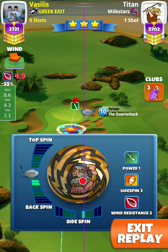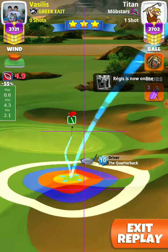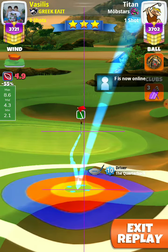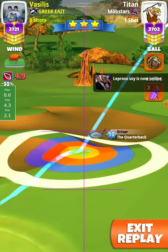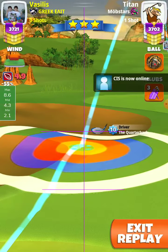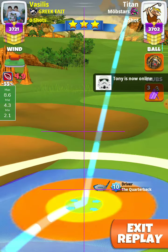So first, we put our spin — three back and half right. Here I use power one with five green rings, touching the bagger on the top right, and ball guide passing from the left edge of the cup. We adjust plus 30% at mid, 30-30, 5.7 rings.